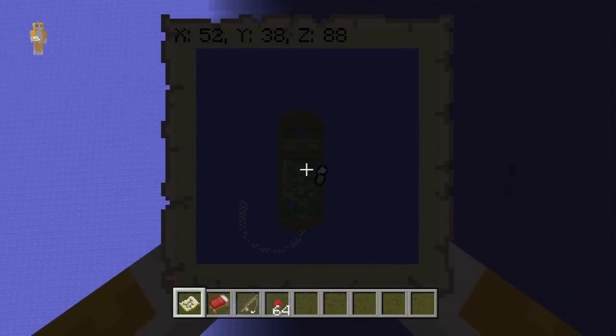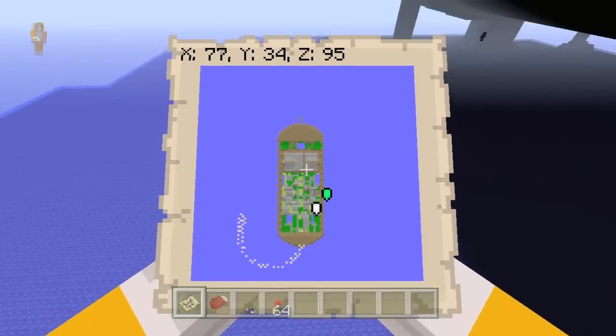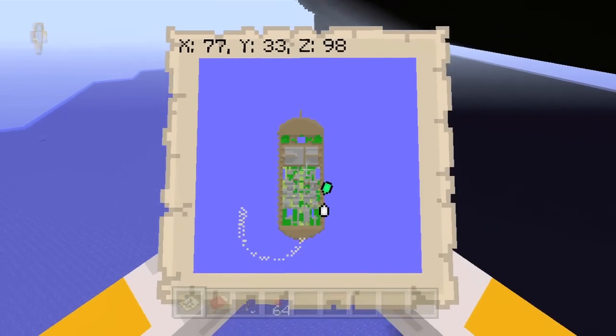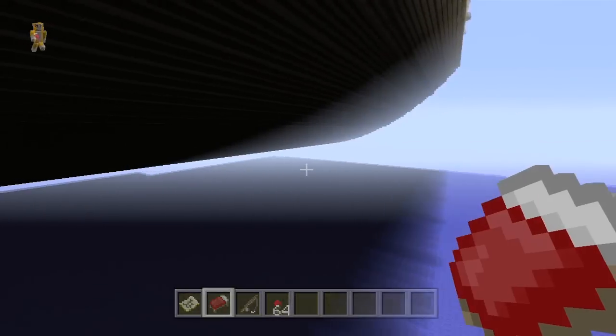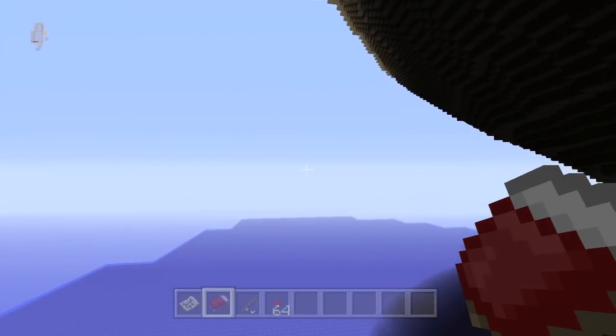I'm actually going to show you on the map here. Yeah, so if you think about how big an Xbox world is, this fills up a pretty good portion in the middle of the map. I think they actually had to place all the water as well — I'm not sure if you can set it so there is water everywhere — but yeah, just look at it. You can't see it all at once because it's just too big.